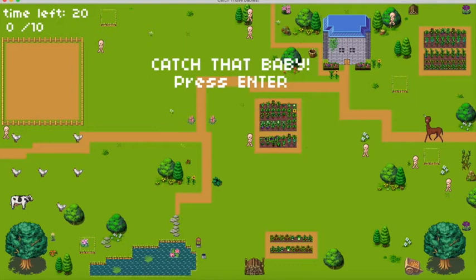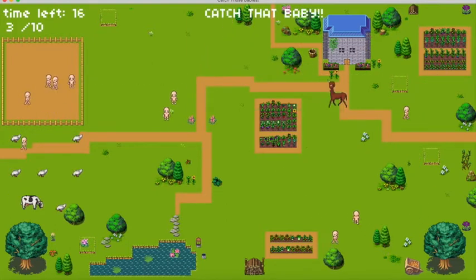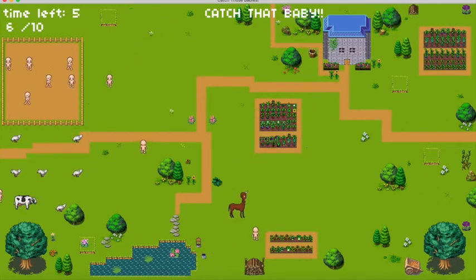Press enter to start the game, and then as you see, your timer will begin. You have 20 seconds. On the top left corner you have your timer, and right underneath it you have the count of all of the babies you've caught. To move your player, you just use the arrow keys. You also have the little animation of the animals on the bottom left corner, just for some added visual.